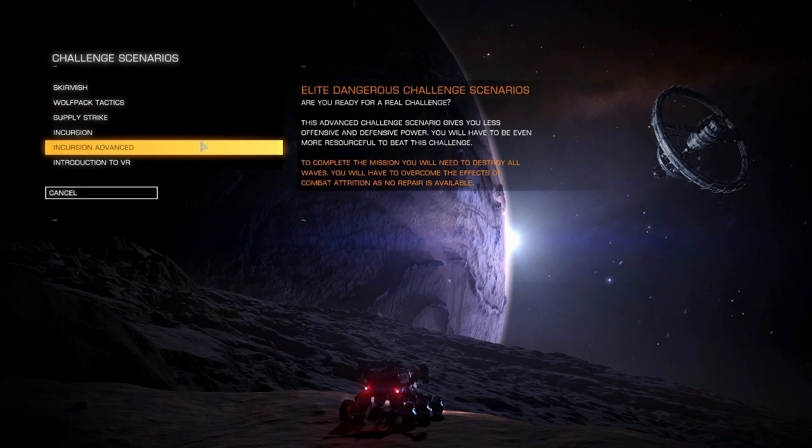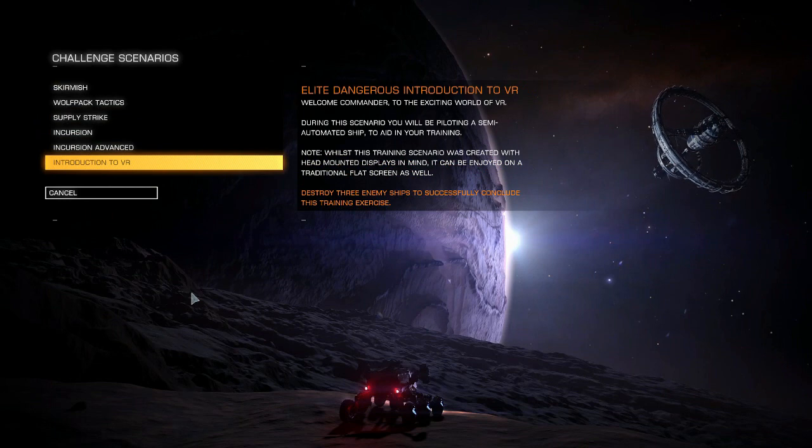Finally, when you think you're ready to do some flying but don't want to risk your expensive new Sidewinder, here are a few challenge scenarios to try — like a supply strike or an incursion. These areas are here for you to dabble with and try, and hopefully will reduce your frustration level. The first mistake I see people making all the time is they jump in excited. Just take a deep breath after you've been knocked about, come back to this training section, and go forward from there.